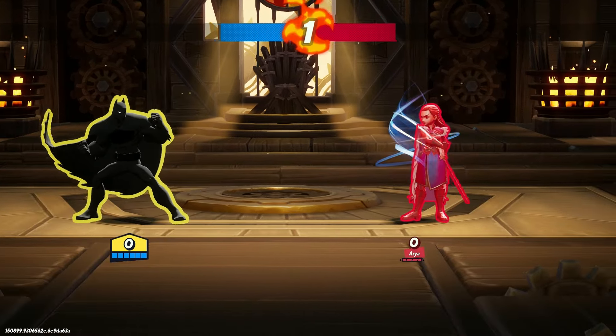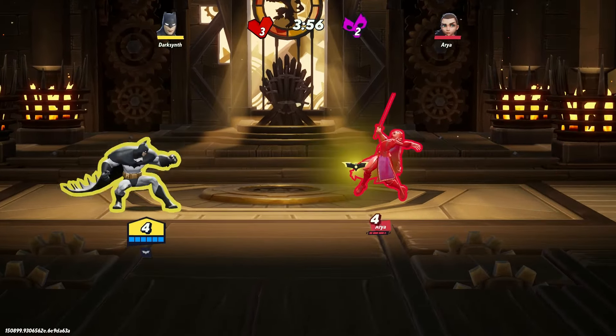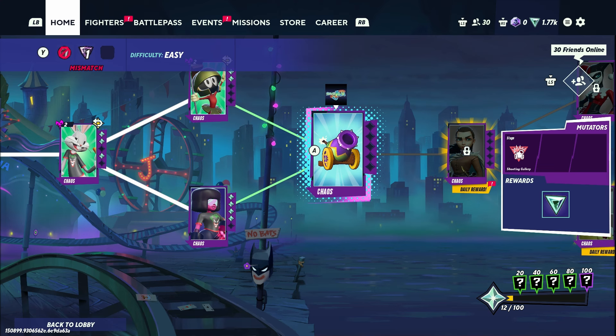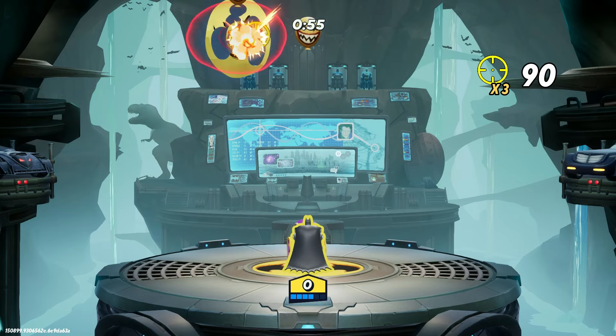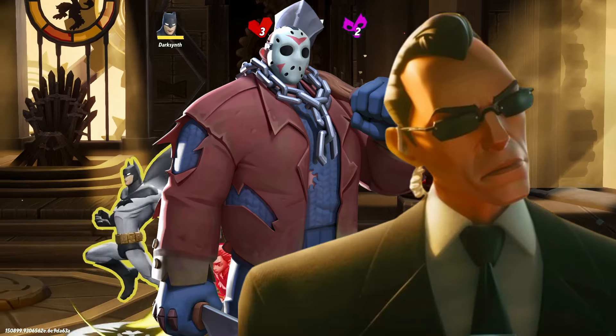Starting off we have three new characters — well technically two, but you can get a third character which is Agent Smith if you grind the rift content, which is the new offline PvE content. However it's not just offline, it's co-op so you can do it with a friend too. The new characters that come with the new Multiverses update are Jason, Agent Smith, and Banana Guard.